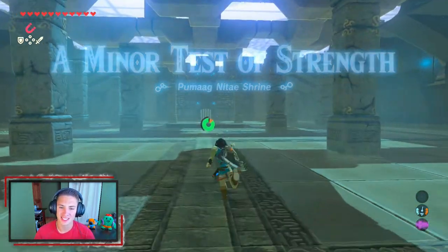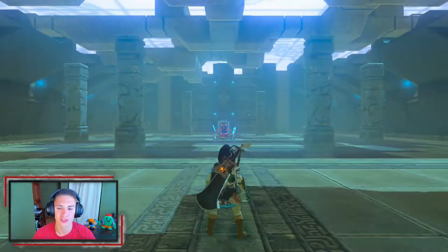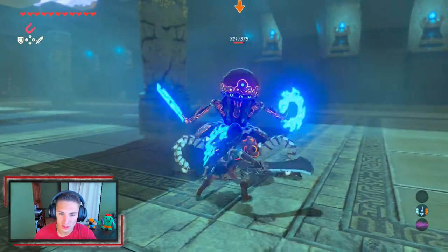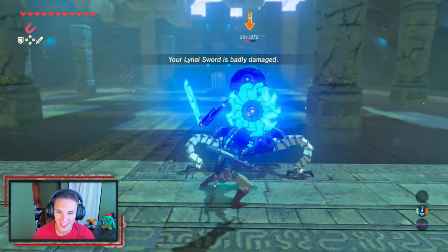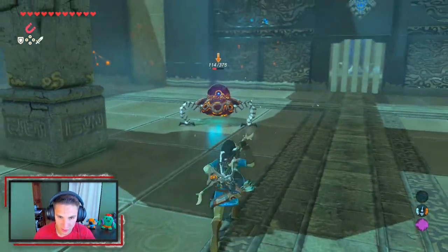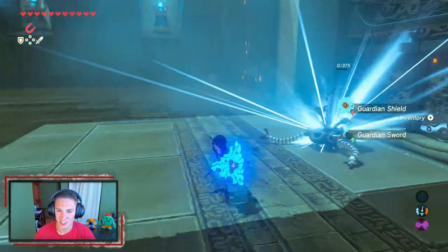A minor test of strength — not even a real challenge. We go in and start whapping on this guardian. It has 375 health. We jump attack and side hop it, but it keeps blocking with its shield. It breaks our Lynel sword! We bring out the Lizalfos boomerang, switch to regular arrows — we're coming for it. A couple more hits and it's done. We take the guardian sword and shield and we're out.